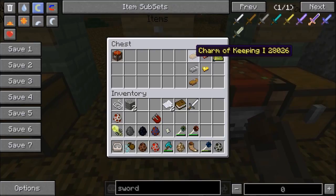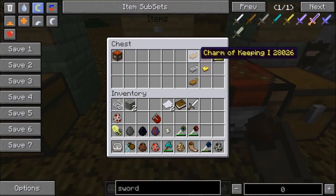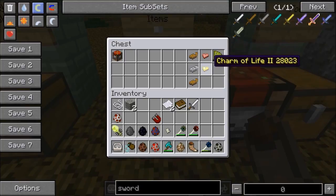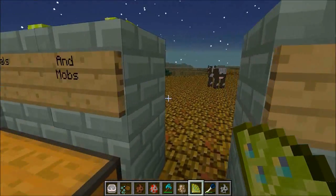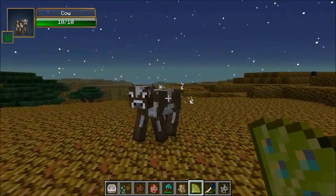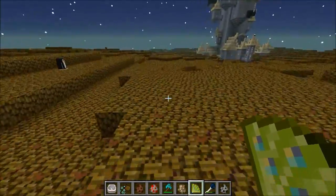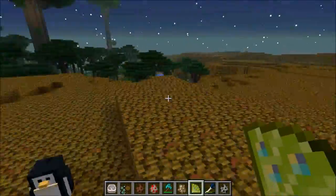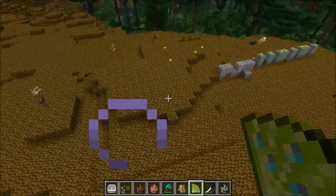The charm of keeping — you'll find it in chests. With charm of keeping one you'll keep one item when you die; charm of keeping two keeps some stuff; and charm of keeping three means you keep all your stuff when you die — very useful especially when fighting bosses. The charm of life will heal you a bit when you're about to die, and there's a charm of life two which is better. The peacock feather fan is used for blowing back mobs — good for escaping. But if you jump and then use it, it launches you into the air. You can sprint, jump, and go flying out of the area.